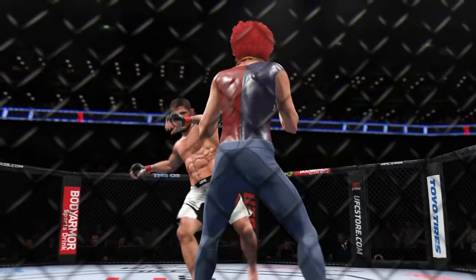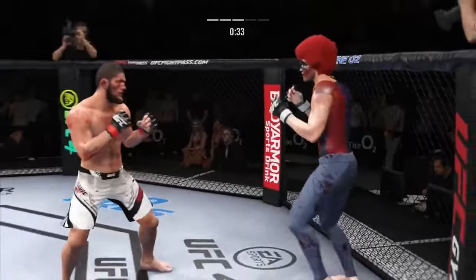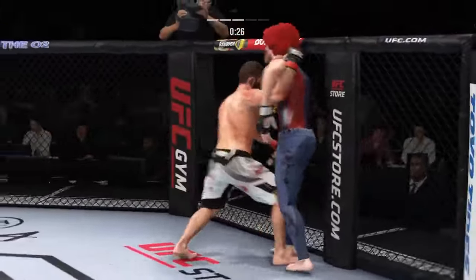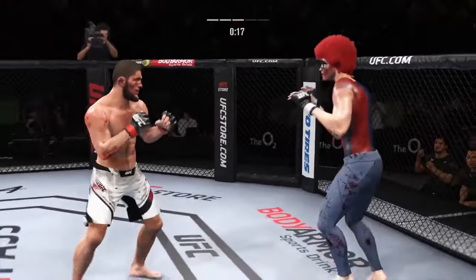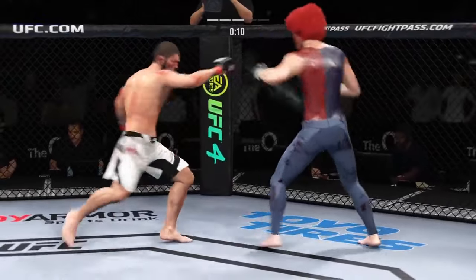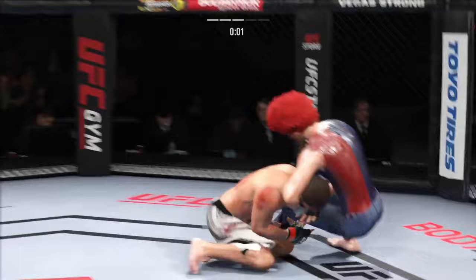They separate. Nice takedown defense — that double leg attempt looked like it might be good, but he wasn't having it. Now he's got the Muay Thai plum. Big punch lands through the middle. Good opportunity to do damage here — he's got that tie clinch, a lot of elbows and knees could be coming from here. It's a very dangerous position but an advantageous one for the offensive fighter — watch for the defensive guy to try to break this immediately. Left hook to the head and it's blocked. Beautiful takedown lands.